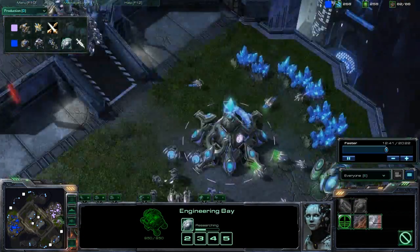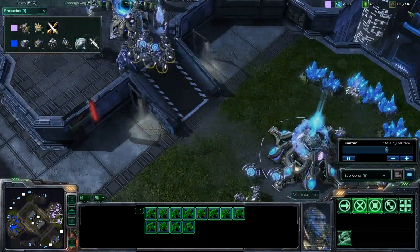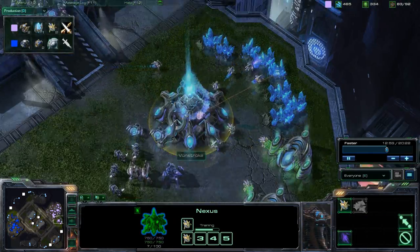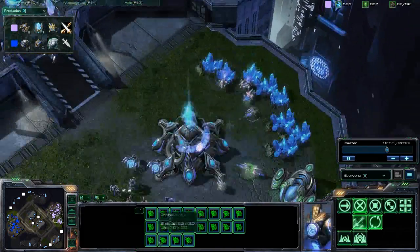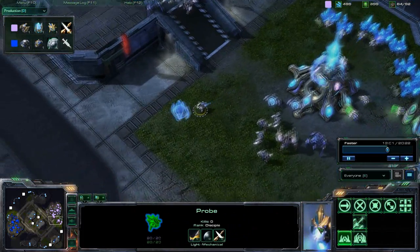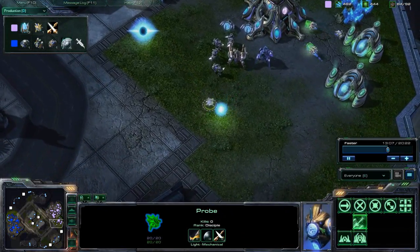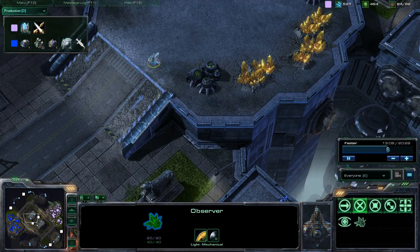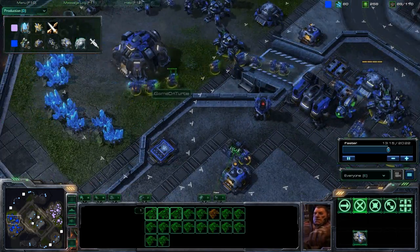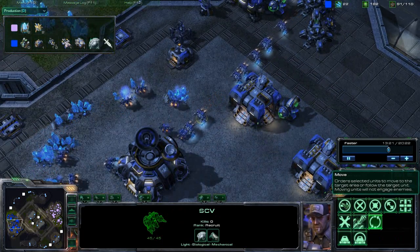In StarCraft 2, siege tanks will only shoot enough shots to actually kill the zealots. So if there are 10 siege tanks, only about three will shoot, and the other seven will stay idle — you can't abuse that anymore. We also see a couple pylons going up to secure his natural with pylon power grids.